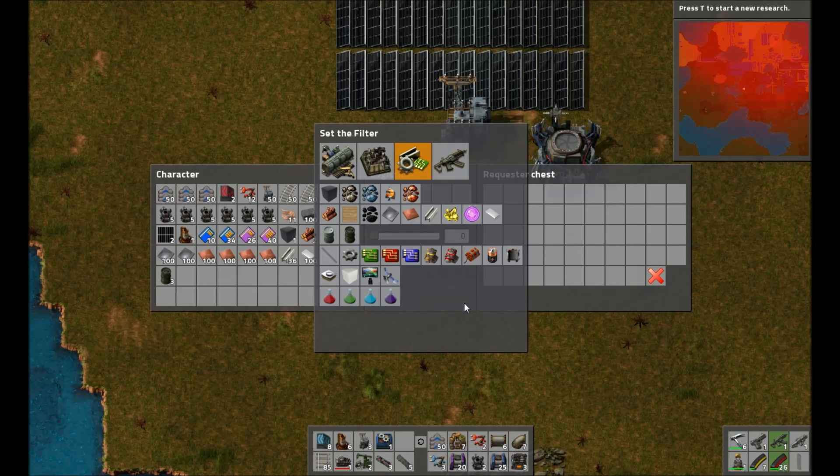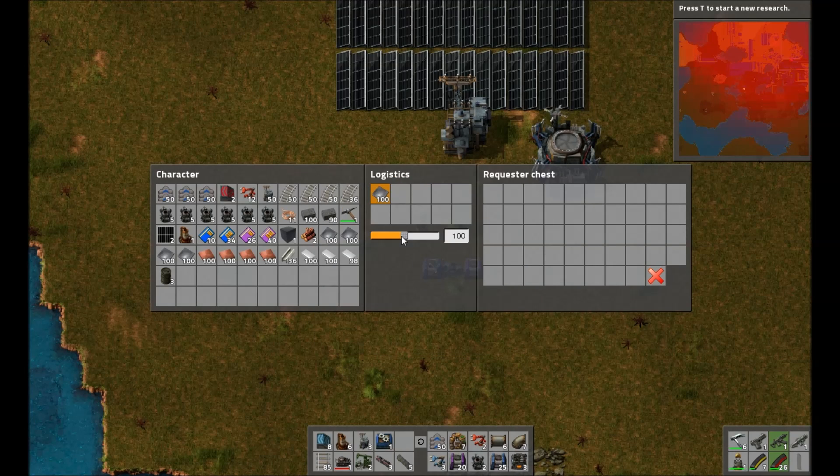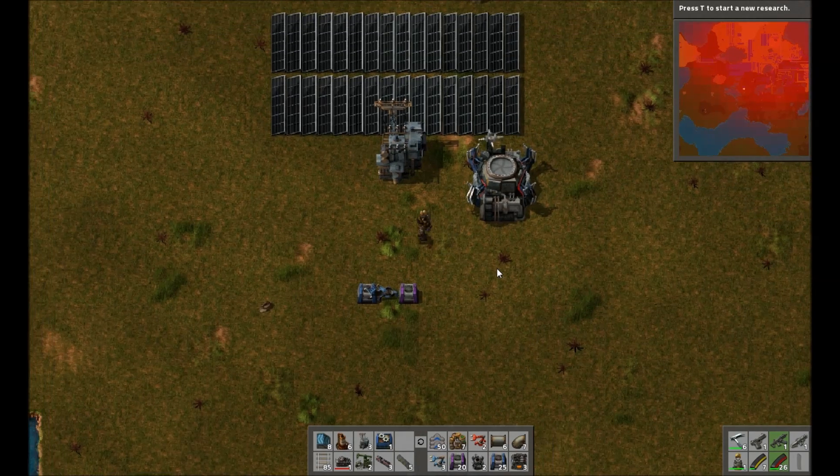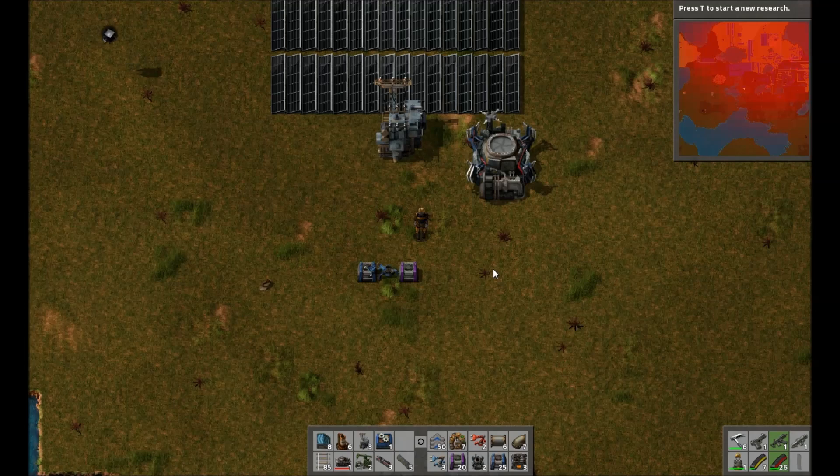Let's say we'll request some iron plate. You can set the slider to whichever amount you'd like and logistic robots should swoop in and drop some in there. Here comes some now. I've put it in the provider chest so a logistic robot should take it from that chest and put it in the requester chest, or take it away to another setup.